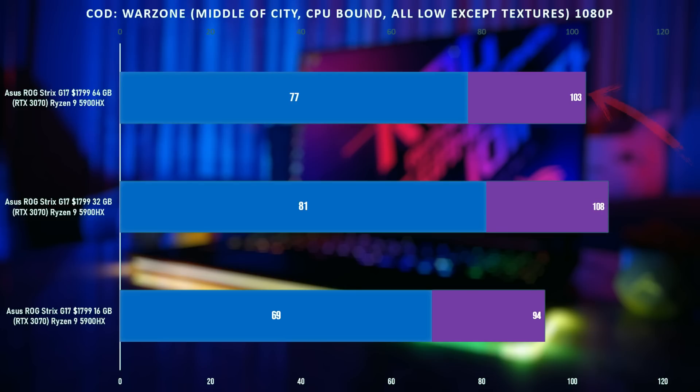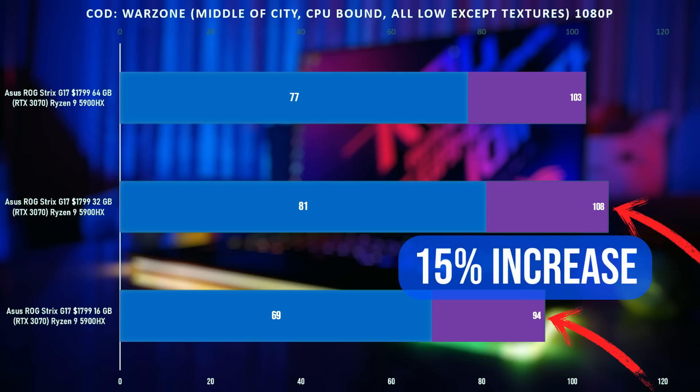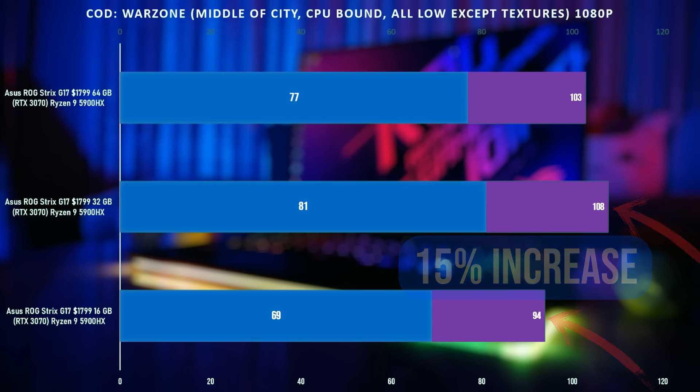For the 64 gig stick we averaged 103 FPS, for the 32 gig stick we averaged 108 FPS, and with the 16 gig stick we had 94 FPS. This gives us the biggest performance gain out of all of the games tested — a 15% increase in performance. That's pretty massive.